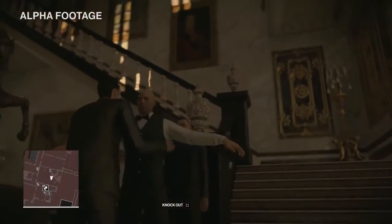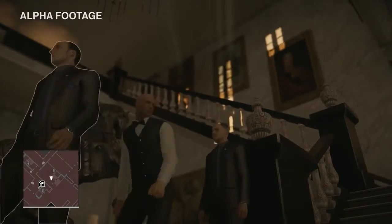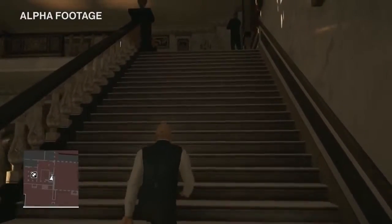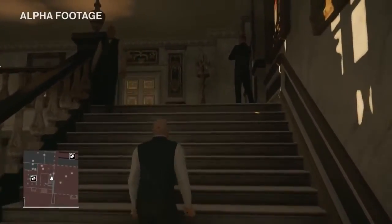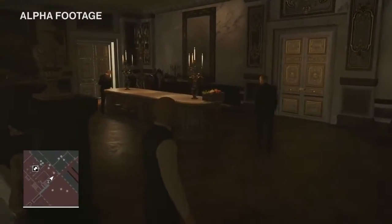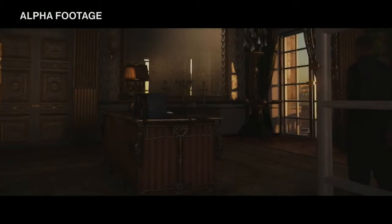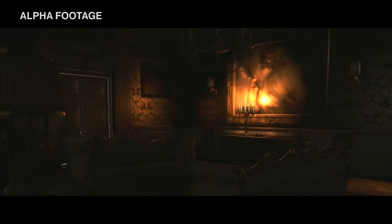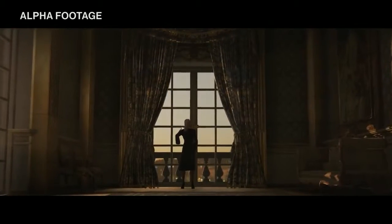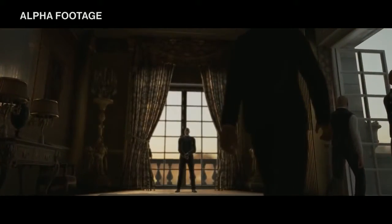The guards at the stairs aren't familiar with you though, so they're going to frisk you. As long as you don't carry weapons or anything suspicious, you'll be okay. Up on the second floor there's plenty going on — private quarters, different corridors and rooms, people on the phone, conversations, guards patrolling. There's even an additional target you'll need to take out during a secret auction going on in a lavishly decorated room.